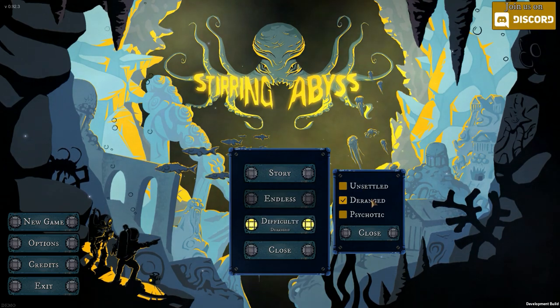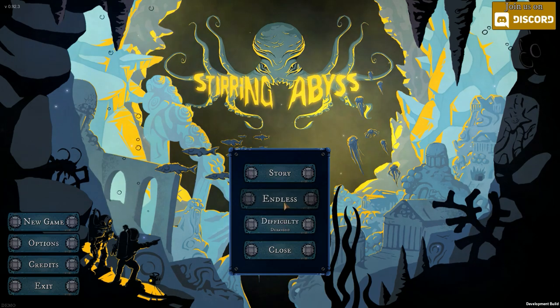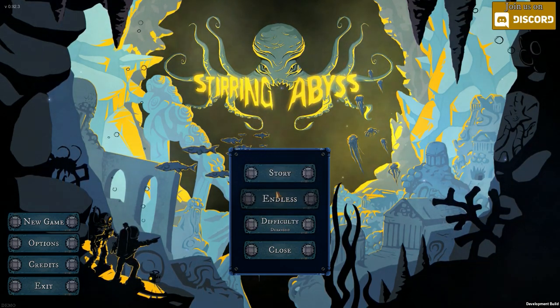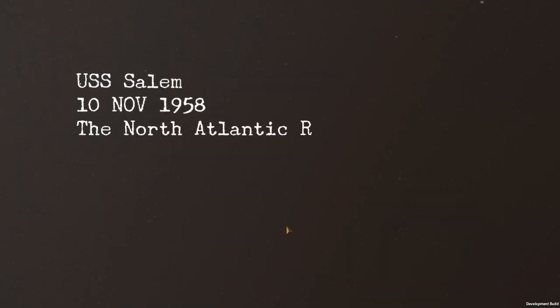Selecting the difficulty — we have Difficult, Normal, and less. We also have an Endless Mode and a Story Mode. Let's go for Story. I love the style here. U.S.S.A.L.M.